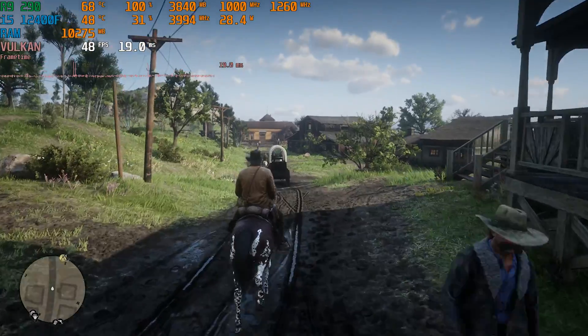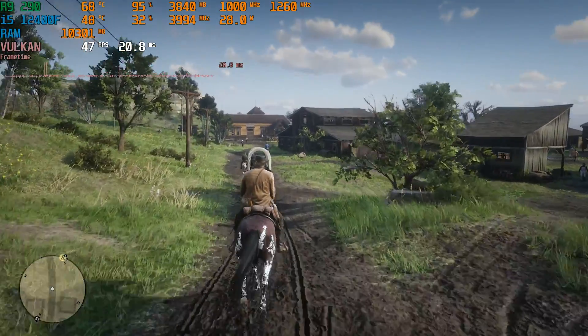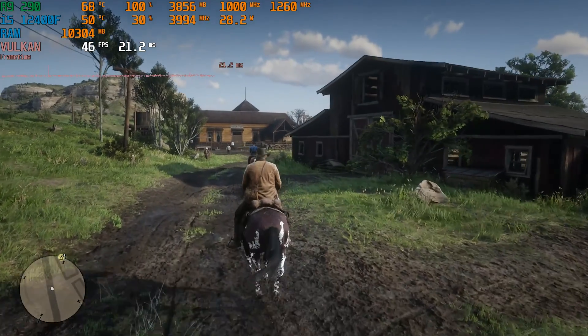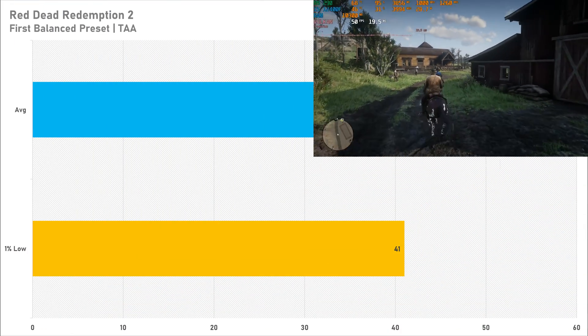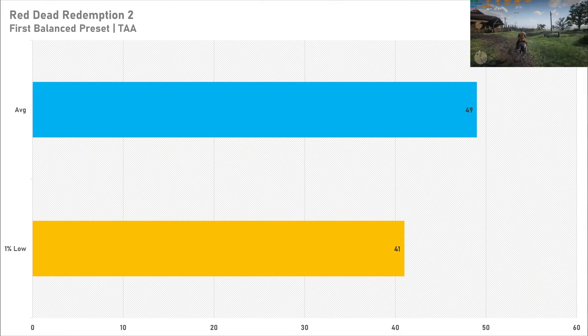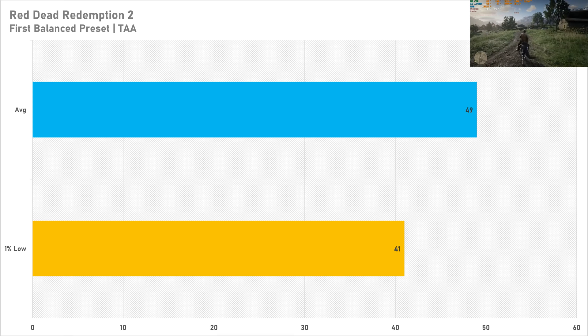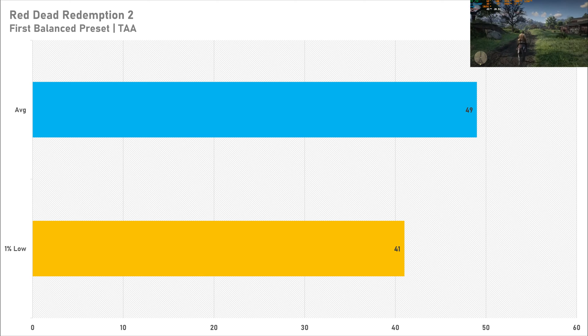The first game is Red Dead Redemption 2, set to the first balanced preset. This still keeps the ultra textures which makes the game look incredible, and performance at 1080p with no upscaling was quite good — getting 49 fps on average with a 1% low of 41 fps. That's more performance than any gaming console gives with RDR2, so the R9 290 is a decent performer here. Tweaking some settings could squeeze out a bit more performance too.